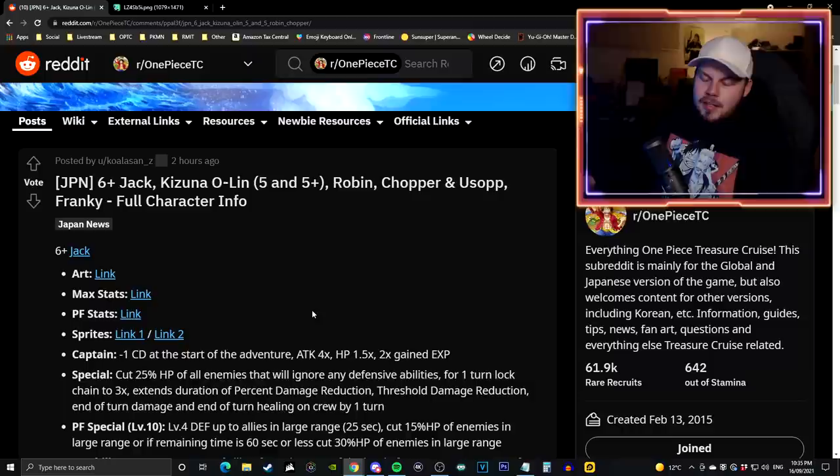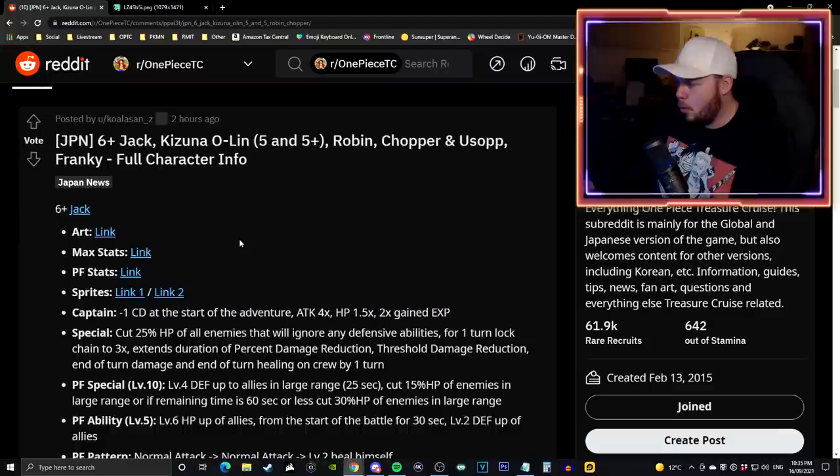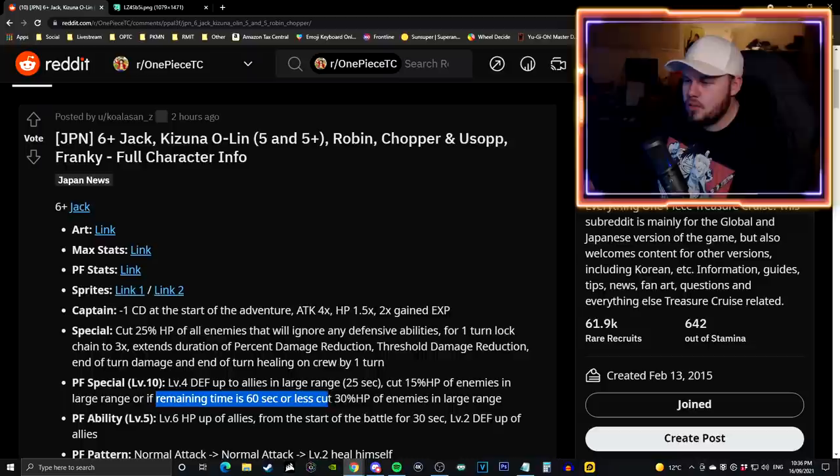As a 6 plus it's an upgrade, but it's just whatever - no one's really using Jack for a lot of content anyway. I was kind of hoping they would make his special somewhat unique so people would opt to use him for certain situations, but I'm kind of disappointed overall. What is good is his pirate rumble stuff though. His pirate rumble special gives level 4 defense to all allies in a large range for 25 seconds.